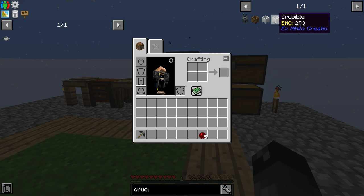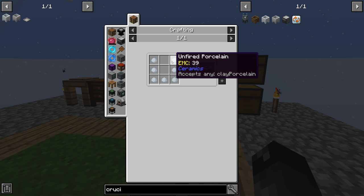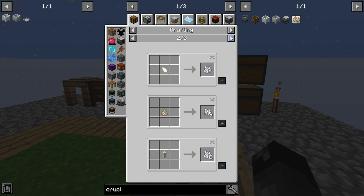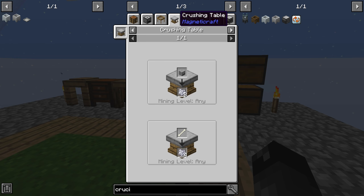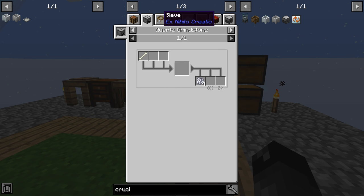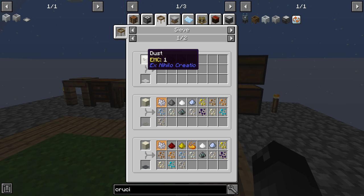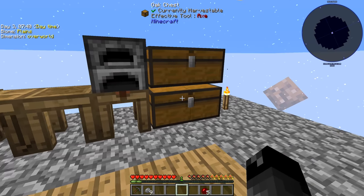The crucible comes from an unfired crucible, which requires porcelain clay — that's clay plus bone meal. Bone meal we get from bones, or we can sift dust for it using sieves. We don't have a mob farm set up but we do have a way to get pretty much infinite cobblestone, so sifting for bone meal seems like the way to go.